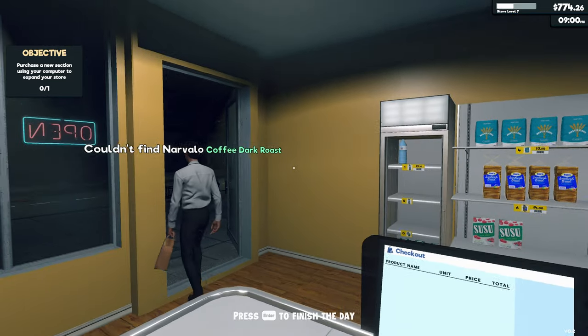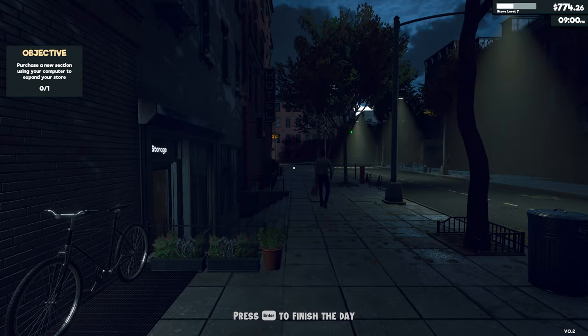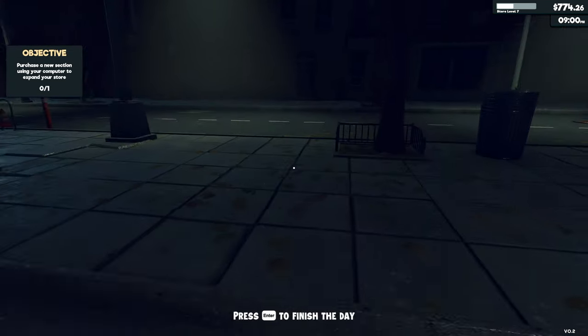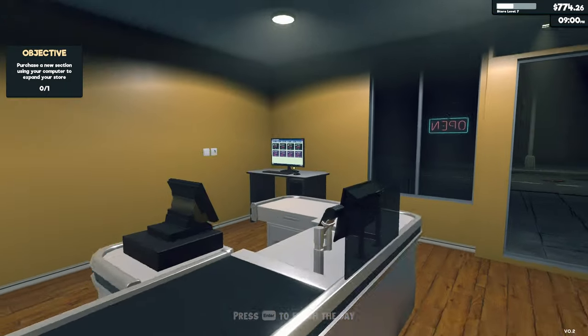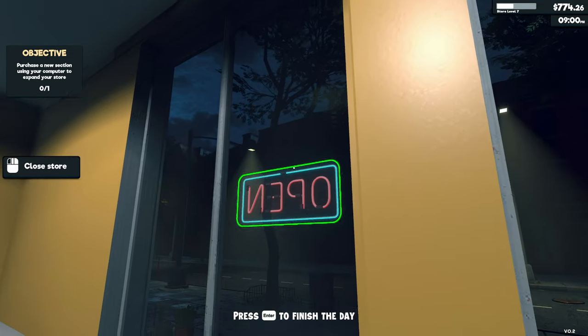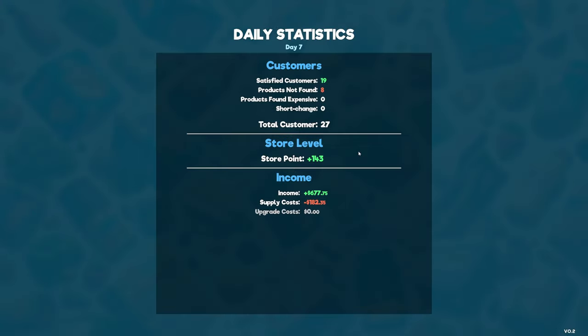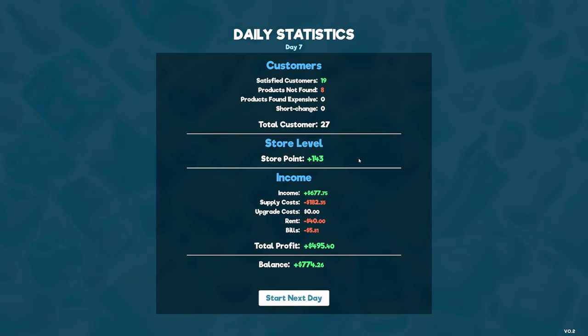Exact change — well done. Coffee dark roast — yep, we're out of coffee as well. Too late to order anything now. With closing this shop, do we think? Yeah, it's probably best. So we served 19 customers, 8 who couldn't find what they wanted. Nobody thought the products were expensive, so that's good. We didn't shortchange anybody, so that's good too. We made $677.75. We spent $182 in supplies, rent was $40, bills were $584, so actually we had a decent day.